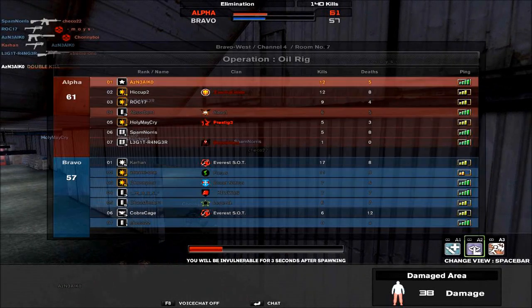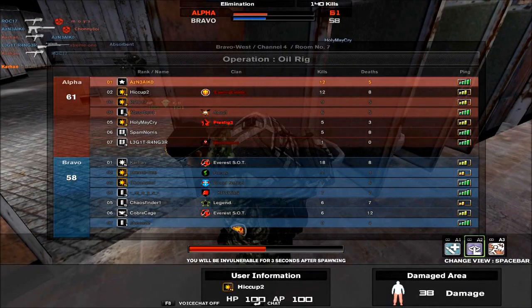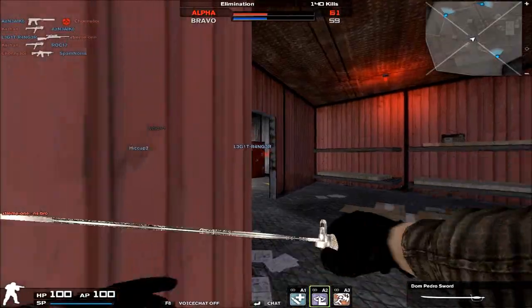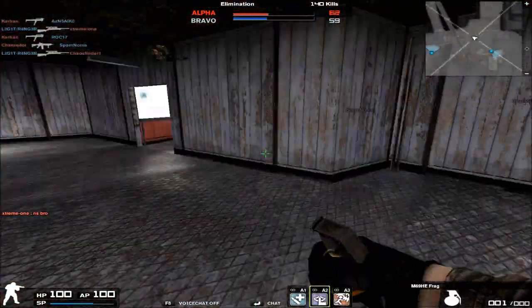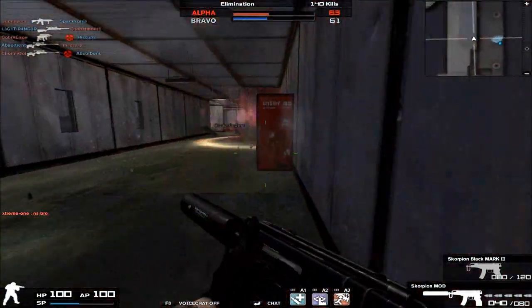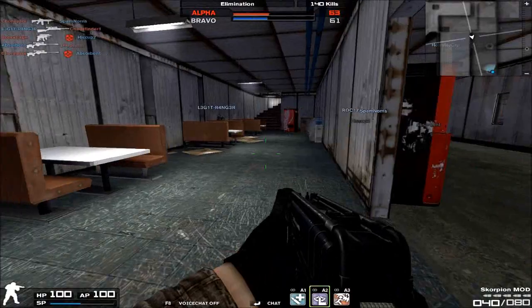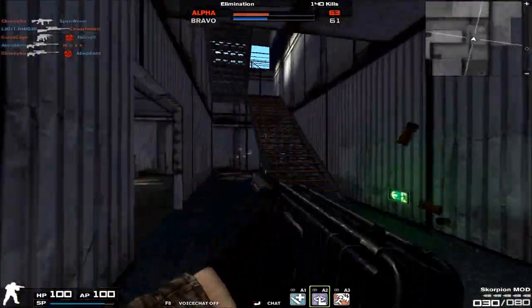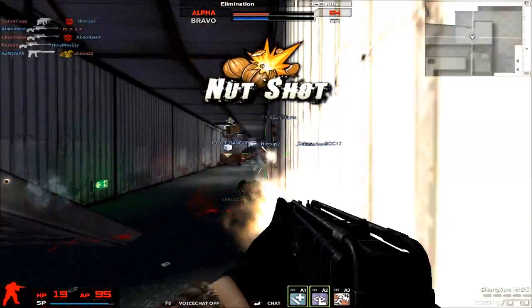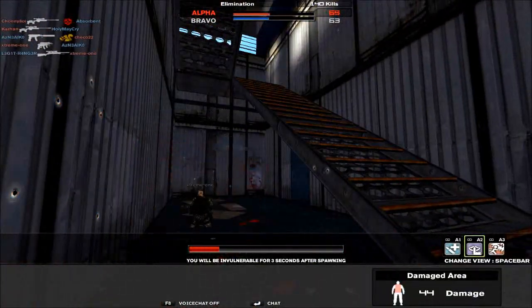Moving on to portability, recoil, accuracy, and rate of fire — they're all the same. Pretty much the only difference the Scorpion Mod offers over the original Scorpion in terms of sheer statistics is the fact that it has an increased point of damage. And because this is a very fast-firing submachine gun, any increase in damage for any Scorpion variant is always very important and will definitely help you out a lot.